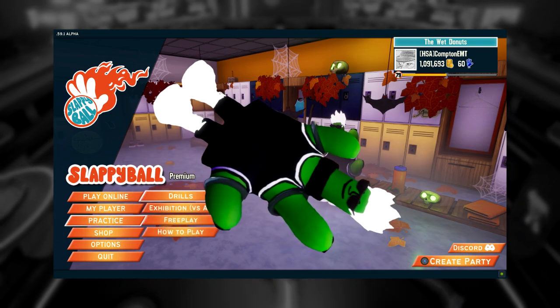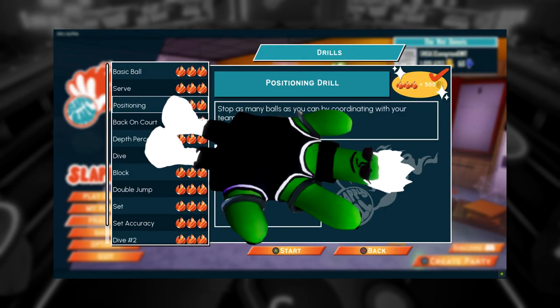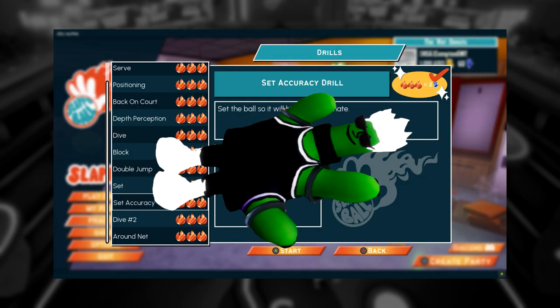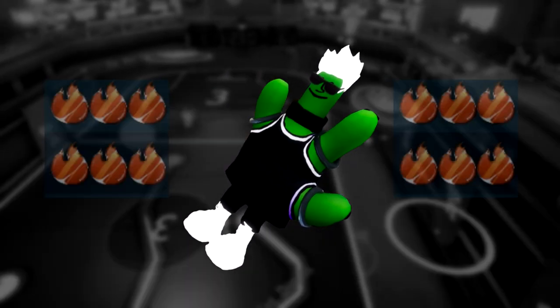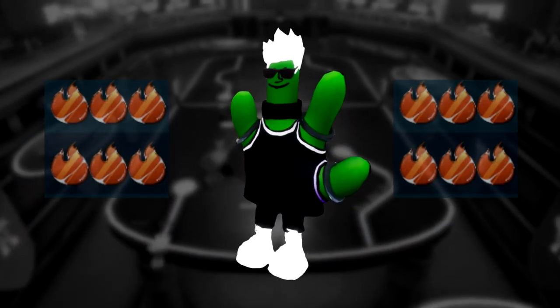Go into practice, followed by drills, and do each and every one of these to at least a one fire emblem. They are the fundamentals to a strong start in Slappy Ball. If you can get 3 fires on a bunch of them, you're off to an excellent start.